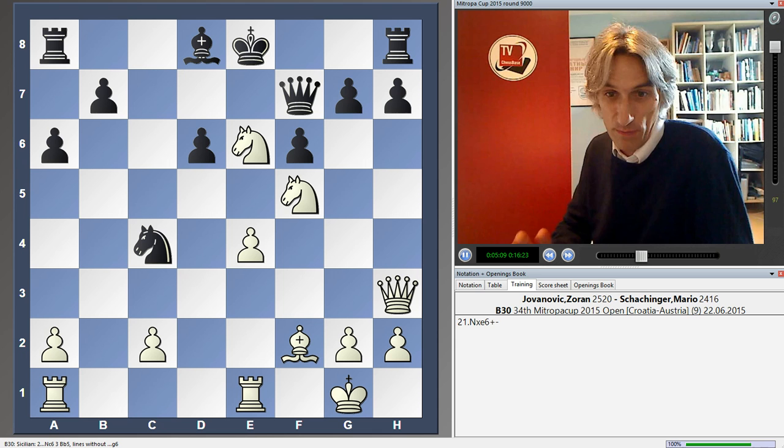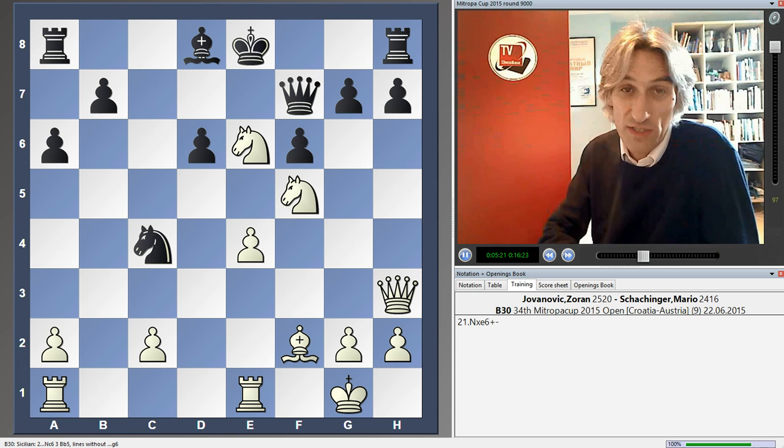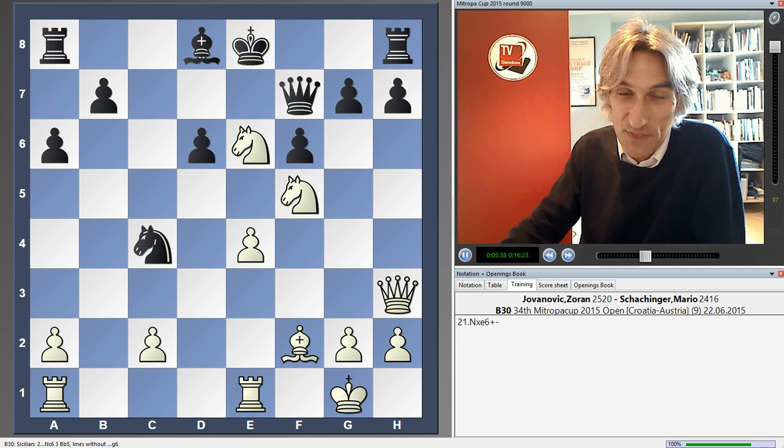A dreadful game — a complete misjudgment by black with the maneuver knight e5 to c4. And before that, f6 is just a bad move. After that loss, things went downhill for Austria. They lost in the end three and a half to half. They were clearly demotivated after securing first place. I should add they were playing without their first board, Marcus Raga, but I think they were basically just demotivated after getting first place.